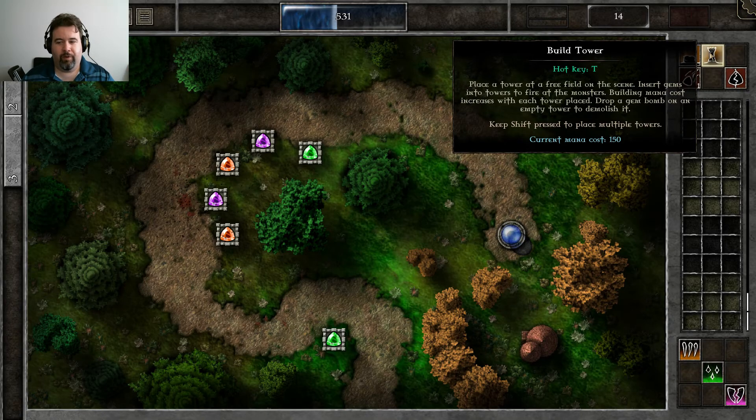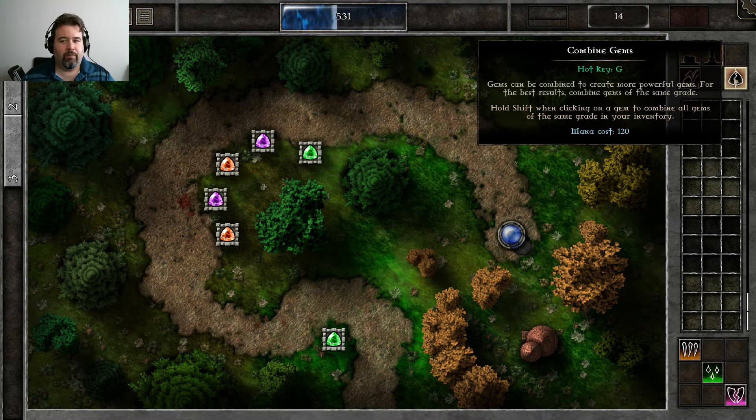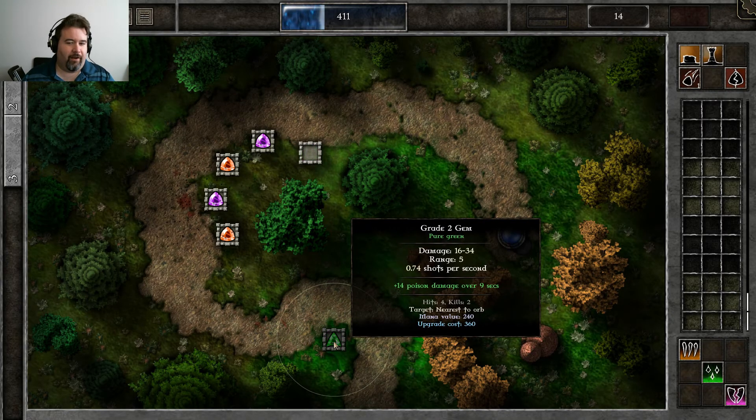Building a wall: W. Building a tower: T. Walls can be used to prevent anything from passing them and to filter things in, but it's not going to be too useful here — there isn't too much dynamic going on. Combining gems is going to be the most useful here. I'm going to click to combine the gems, take this, drop it here. It is now a second tier gem with increased damage, increased range, increased everything.